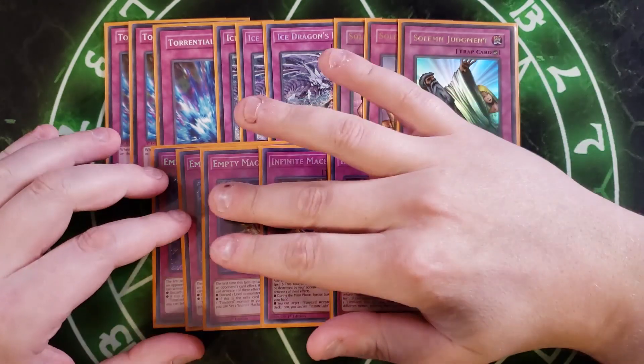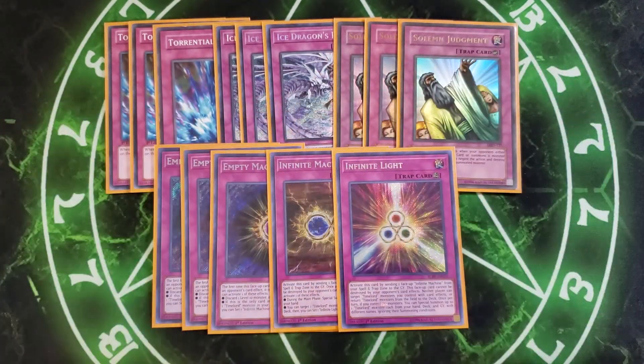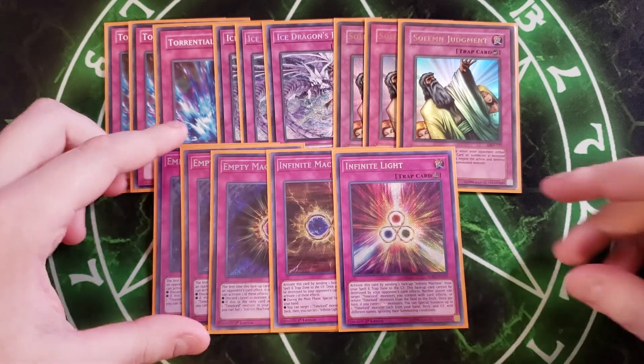We then play a single copy of Infinite Light, which is the final evolution of this trap lineup. Infinite Light is activated by sending one face-up Infinite Machine from your spell and trap zone to the graveyard. This face-up card cannot be destroyed by opponent's card effects, neither player can target Time Lord monsters you control with card effects or return Time Lord monsters from the field to the deck, and then once per turn, if you control no monsters, you can special summon one Time Lord monster each from your hand, deck, and graveyard with different names, ignoring their summoning conditions. So you get to summon out three Time Lords with this card's effect — insanely powerful, especially summon out Sandion, Raphion, and Mykion to get all their effects going and basically end the game.